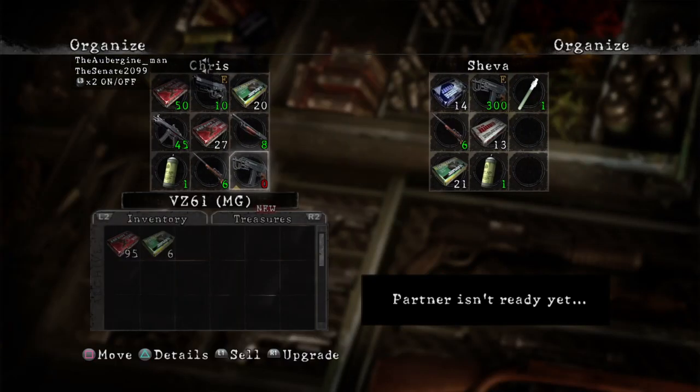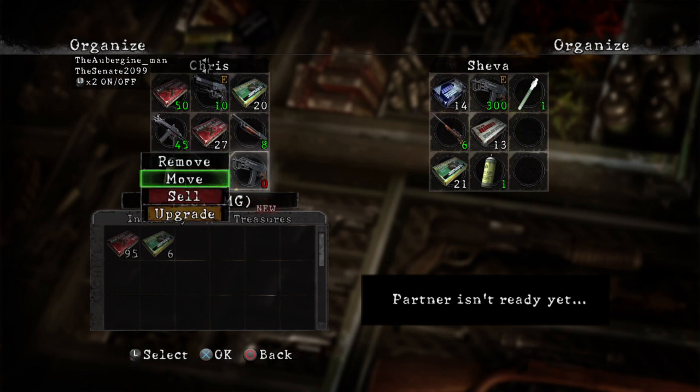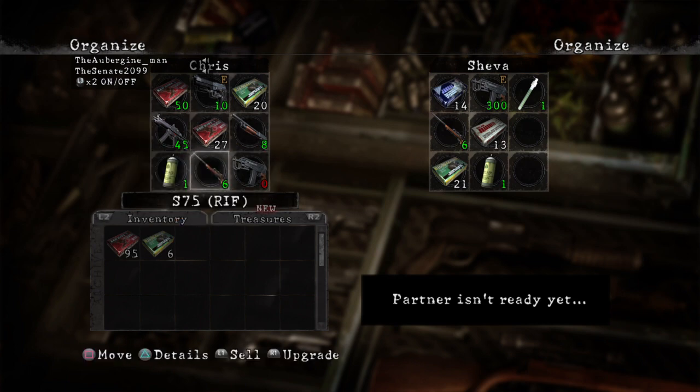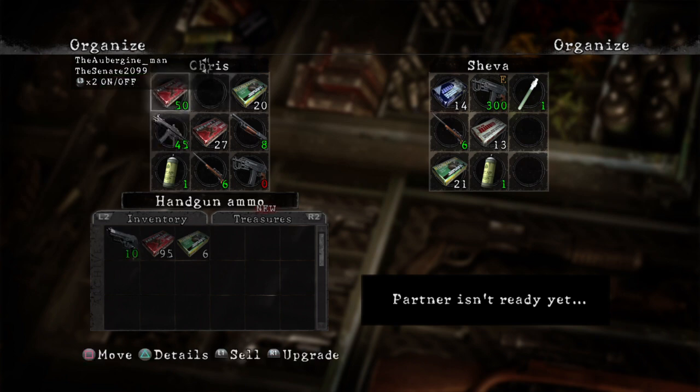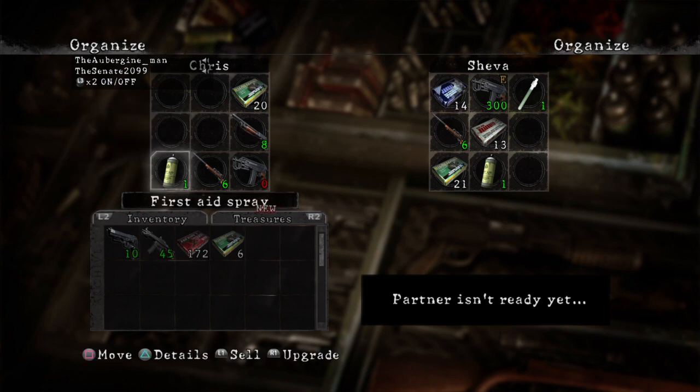Go through your stuff, take out what you aren't gonna use. I would recommend taking out the MP5 and the pistol too. Just go up to the item, press X to highlight it, and then press X again to remove. So I'm not gonna use the pistol — remove the ammo, remove the MP5.